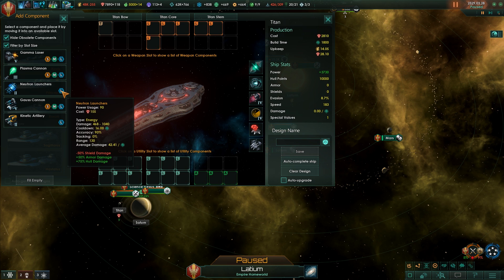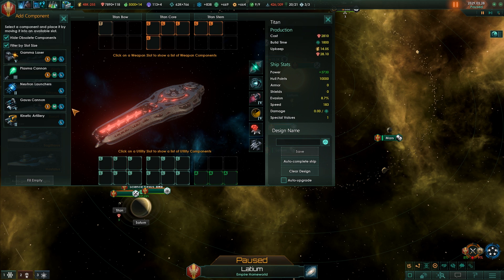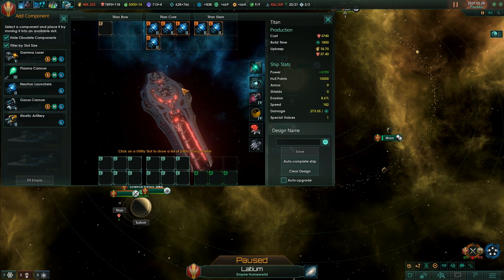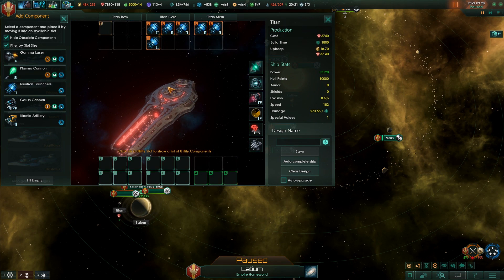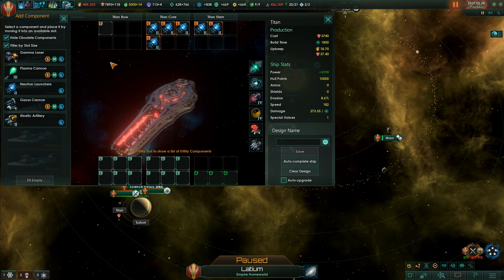Plasma, gamma, and gauss cannons are really not that interesting. Neutron launchers are great for bypassing armor and doing a lot of additional damage to hull, although they're not very good against shields. Kinetic artillery — some people call it the big daddy of the battlefield — is very good versus shields but not that great against armor or hull. In my opinion, neutron launchers are by far the best, combined with flanking battleships to take down shields and then strip down armor and hull.